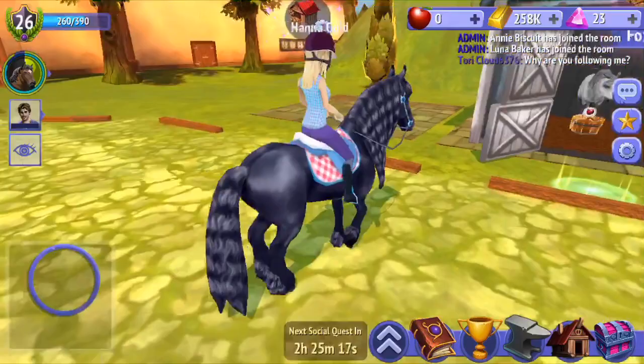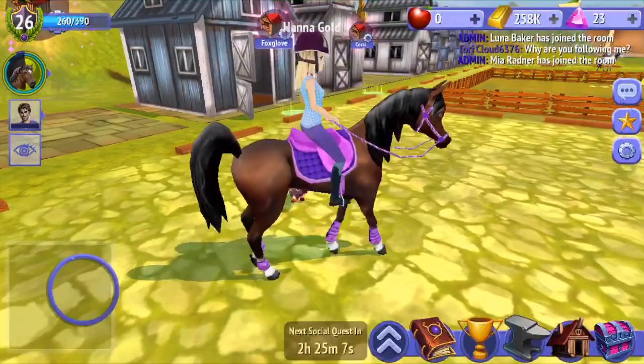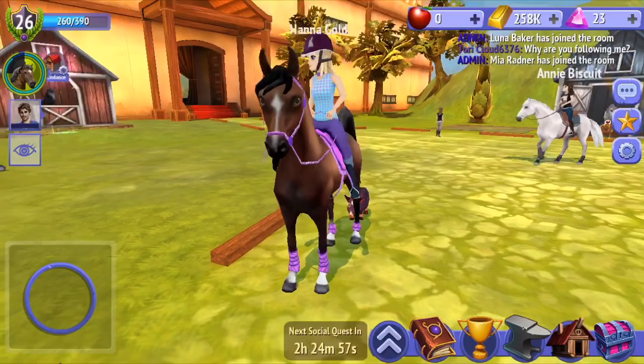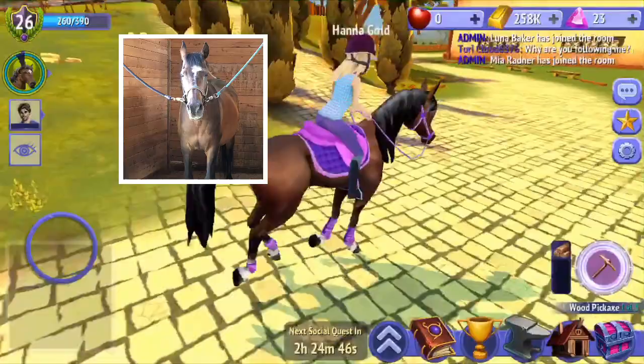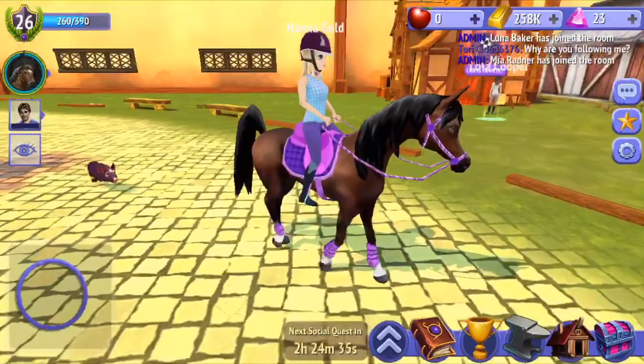I have a bay Arabian named Henry — he's the same one from camp. I'll put a picture up so you guys can see him. They're both Arabians, both named Henry, both bay. I named him Henry so I can remember him. I love him so much. He's 25 years old in real life, which means he's getting a little old. This game horse reminds me of him. I think I might go to camp next year, which would be really cool.